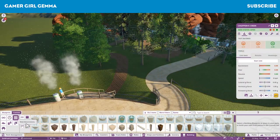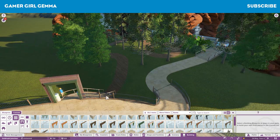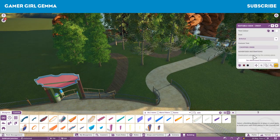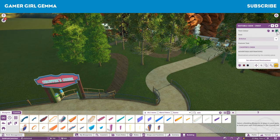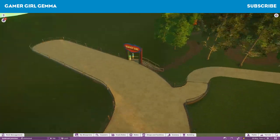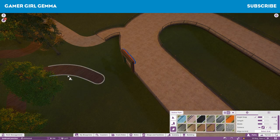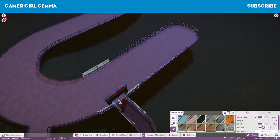Especially with the path system - we can see here the entrance path to this log flume is really not great. I did end up changing it - I managed to flatten it out a little bit more and I put some more rocks and foliage and stuff in there. I'm just sort of changing that up a little bit and it does end up looking a lot better - it's just a little bit smoother and just better to look at.